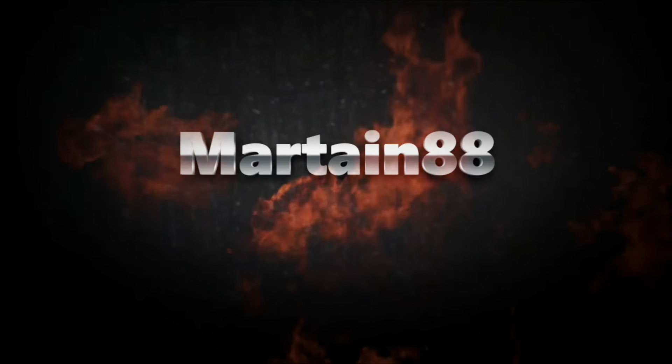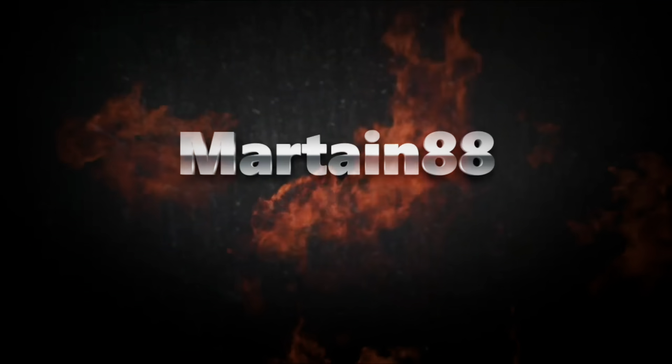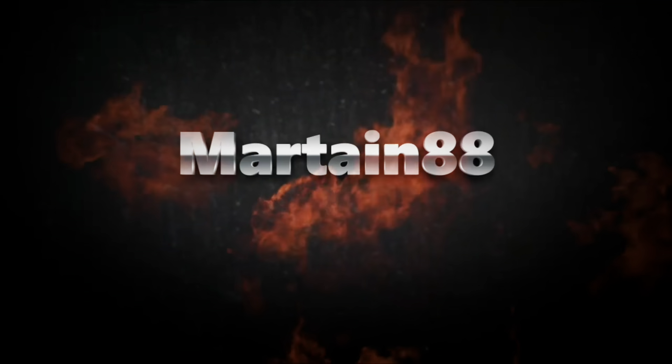Third formation is the 4-2-2-2, another one I really like that is very popular in game. I use it a lot when coaching people online. What I like is it gives you a chance to overload in attack because the two CAMs end up playing like left and right forwards — it's like having four up front. Defensively, with the two centre mids, you're very solid when you win the ball. The two centre mids both need to be able to defend; they're your anchors, sitting there ready to move the ball on, receive it, recycle it, and keep your team moving.